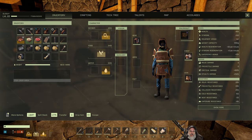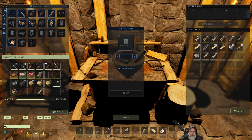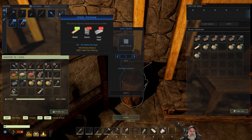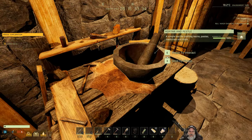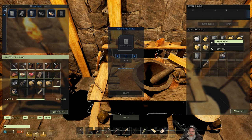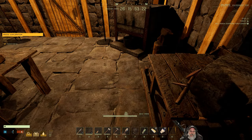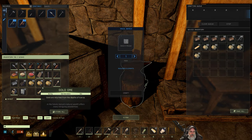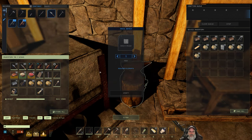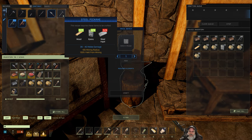How many steel ingots do we need to make the steel pick? We do that in the anvil. The steel pick requires six ingots and four epoxies. Let's grab some epoxy - split the stack and split it again. Hopefully all I have to do is make the steel pick, go mine some platinum, and jump right to the platinum tools. I hope that's what it'll let me do - we shall see.